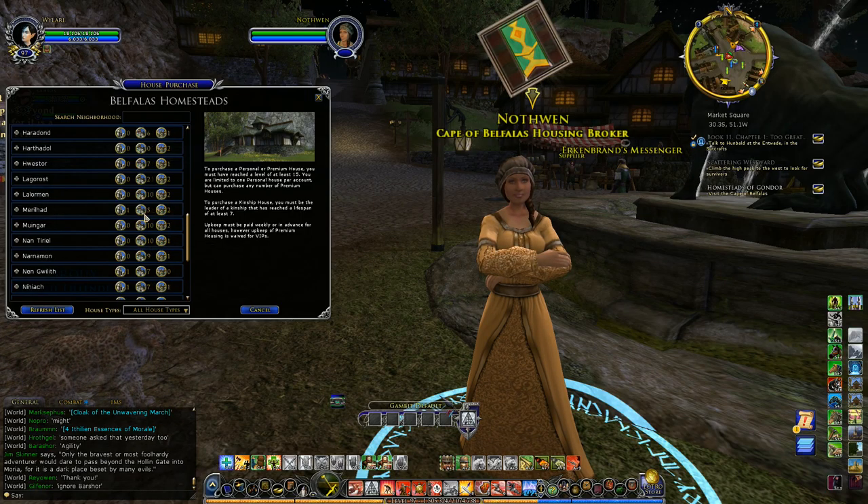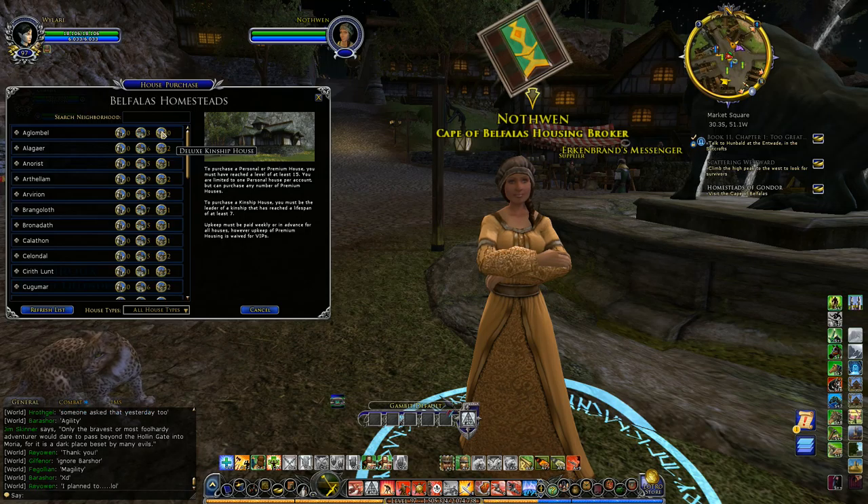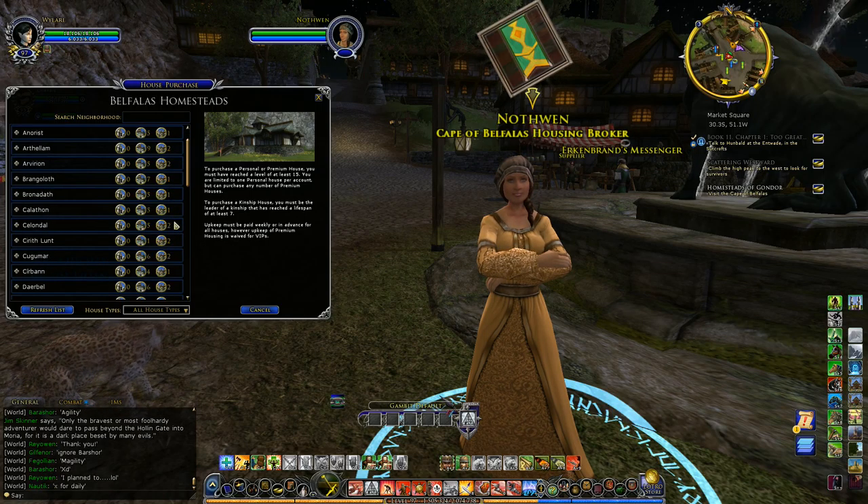The story is very different for the luxurious houses — there are plenty of those available, with several neighborhoods showing ten houses available. And then the kinship houses are only available to leaders of kinships. There are fewer of them to begin with, but it looks like there's plenty available.